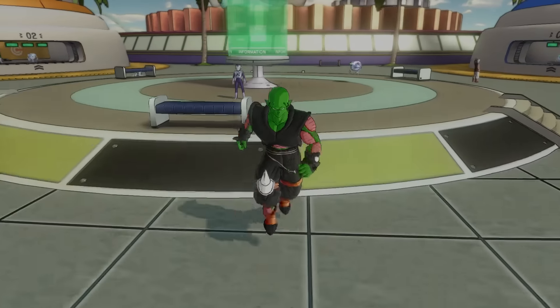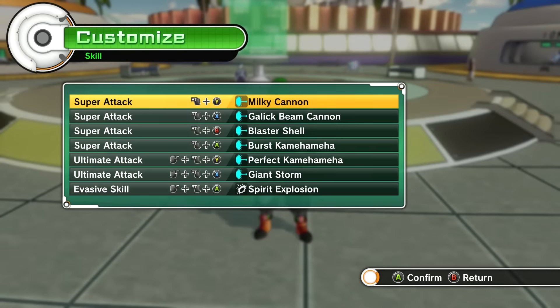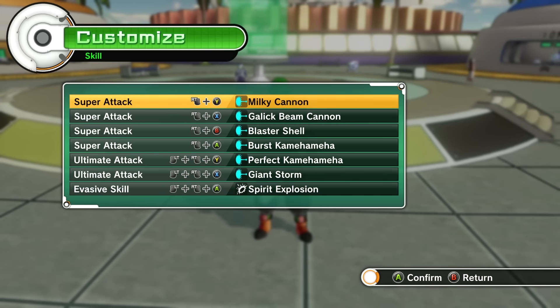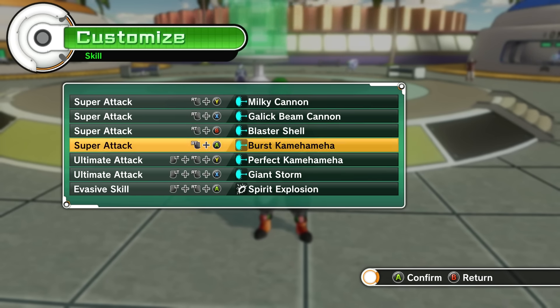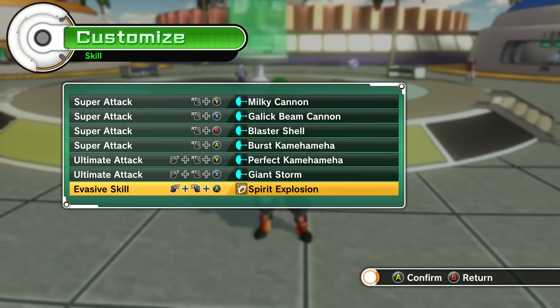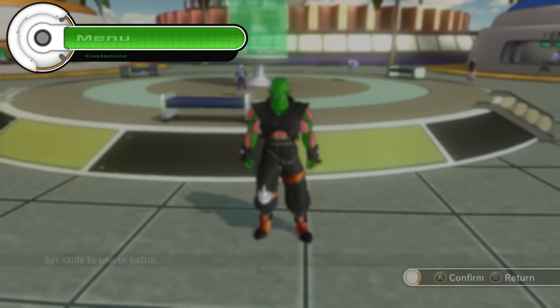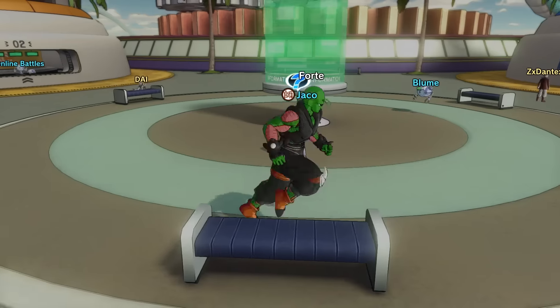Before we get right into it, I want to show you guys I did change up the skills a little bit. Last time we did a random skills challenge and we ended up with some decent moves, but some not so decent moves. So this is what we got: milky cannon, gallop beam cannon, blaster shell, burst kamehameha, perfect command, giant storm, and spirit explosion.